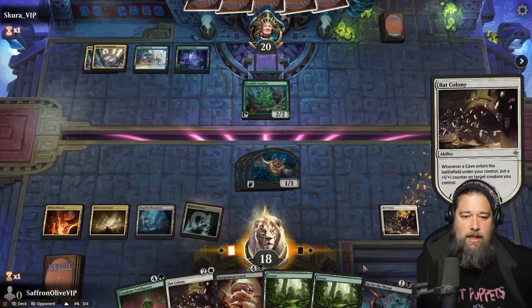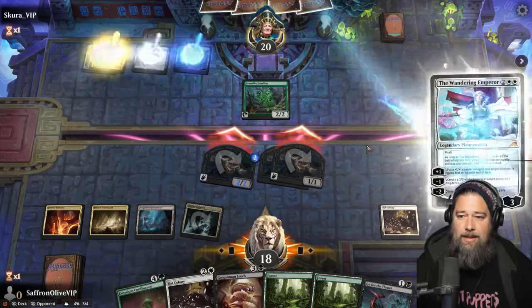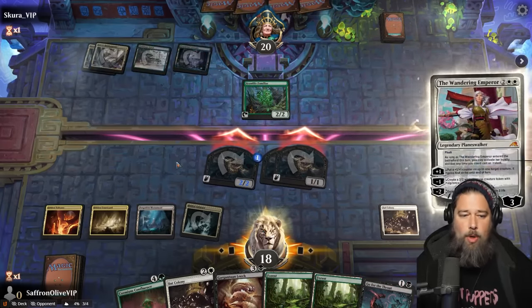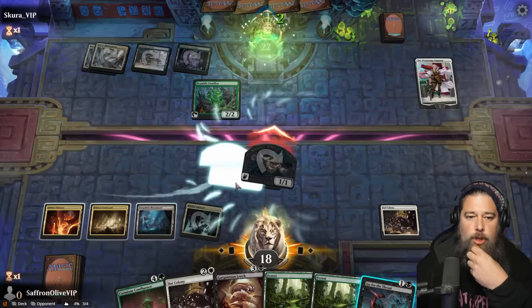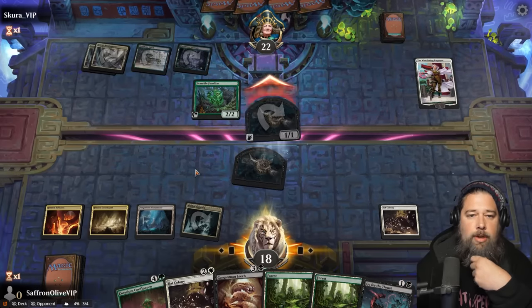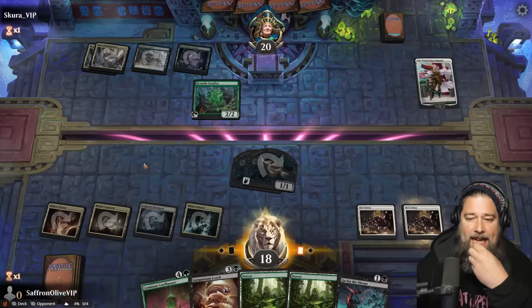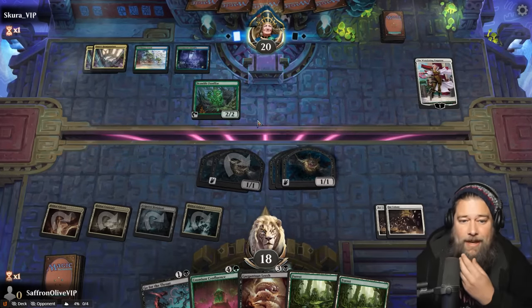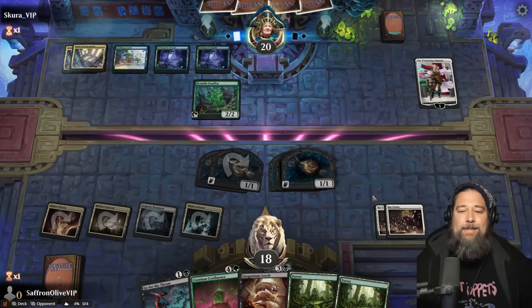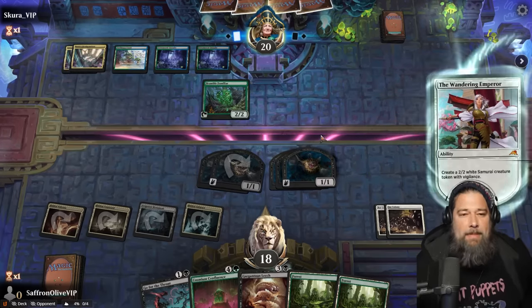Play a gate, grow a bat. Go to combat, hit you with the bats. Wandering Emperor. Okay, so opponent takes two, but then we get to Bat Colony again — make some more bats. We'll see what big bombs our opponent's working with. So far this is working. Caves seem to be like gates — not as fully fleshed out as gates, but they remind me of gates. It's like gates, but we get to play them in Standard.